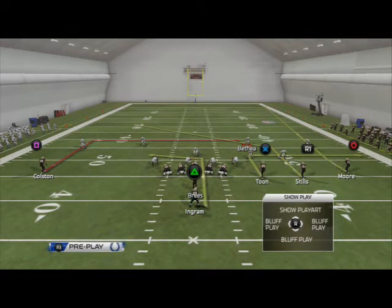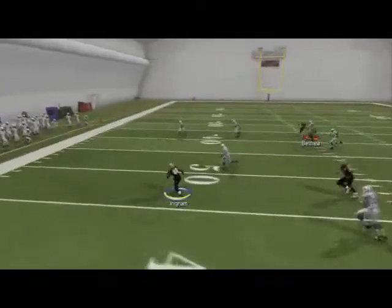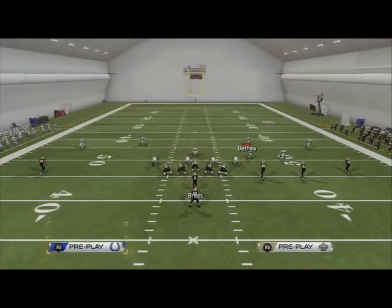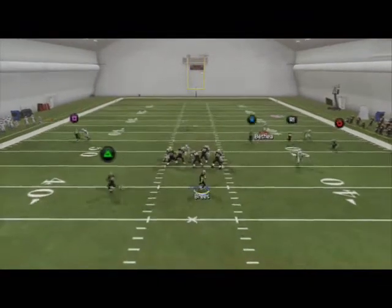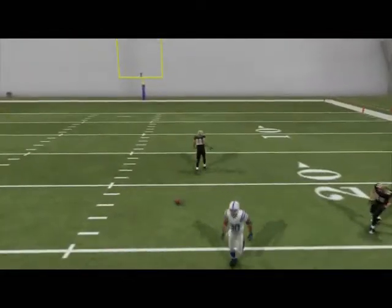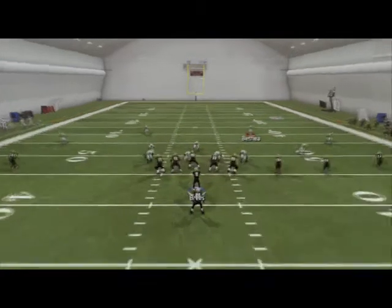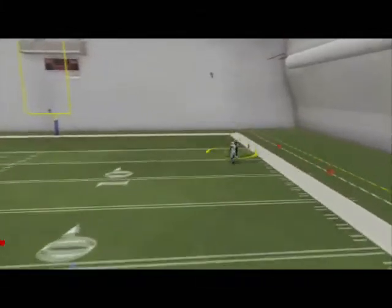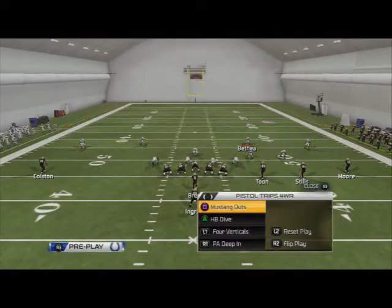Last play is PA deep in. All I do with this is just call it occasionally to act like I'm running - play action. The triangle route is the first read - it's going to beat man coverage. If they're selling out against the run and cover zero blitzing us, you're going to see that Lance Moore is just going to burn his guy. So play action and just launch it deep because you see he has separation - it's a jump ball one-on-one situation and typically you'll win that.